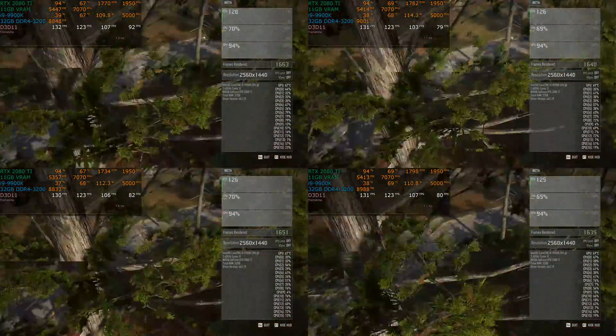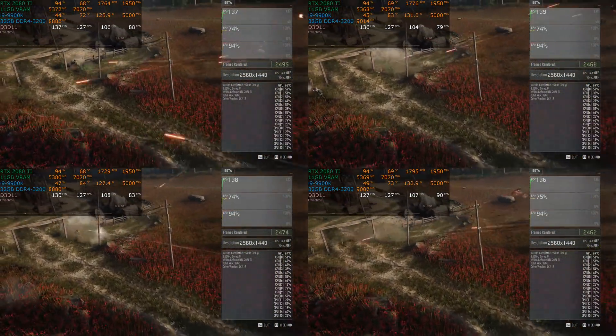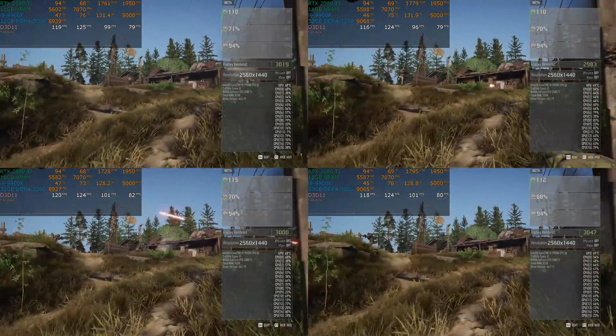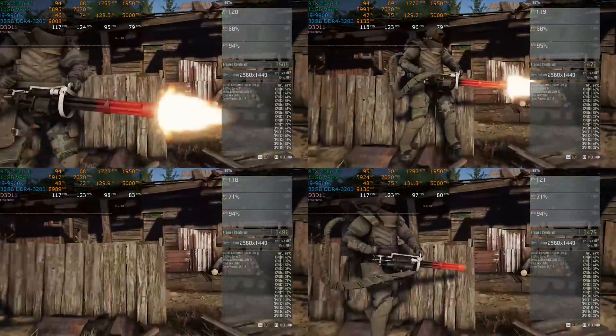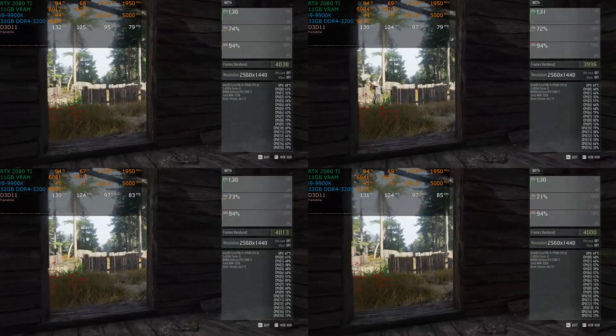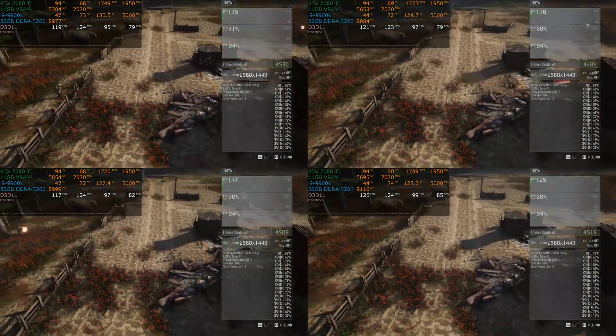We have the same game being benchmarked four different times. This is not mirrored — those are four individual runs being run back to back. Ghost Recon Breakpoint, 1440p, high detail on really, really nice hardware. Should be great with no issues whatsoever. Well, it is when it comes to the average and 1% lows, maybe not so much when it comes to the 0.1% low.